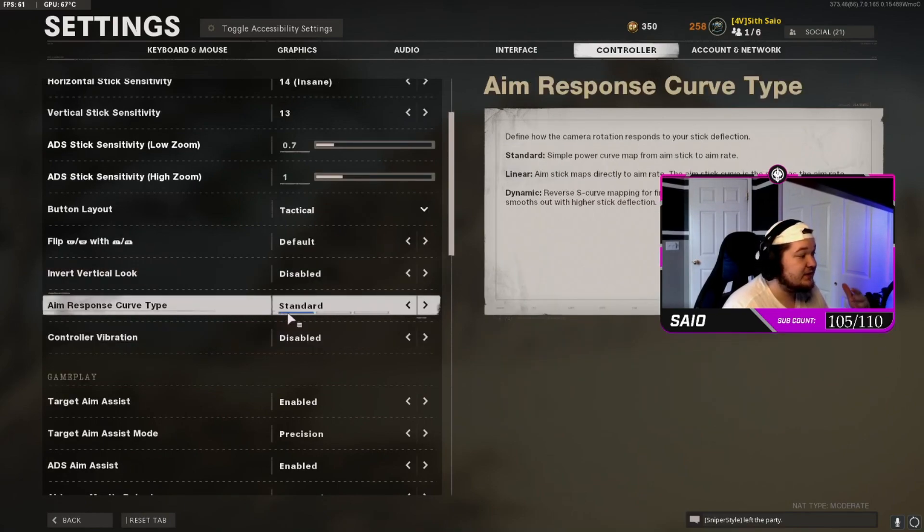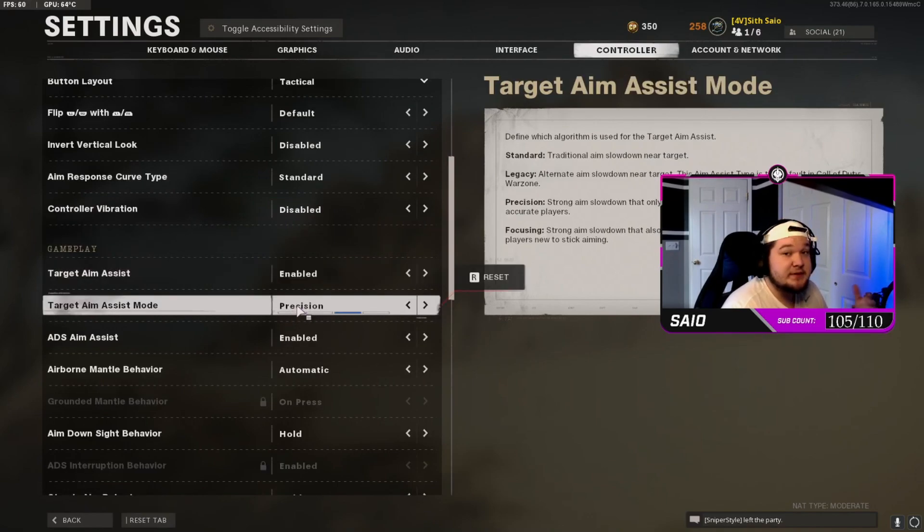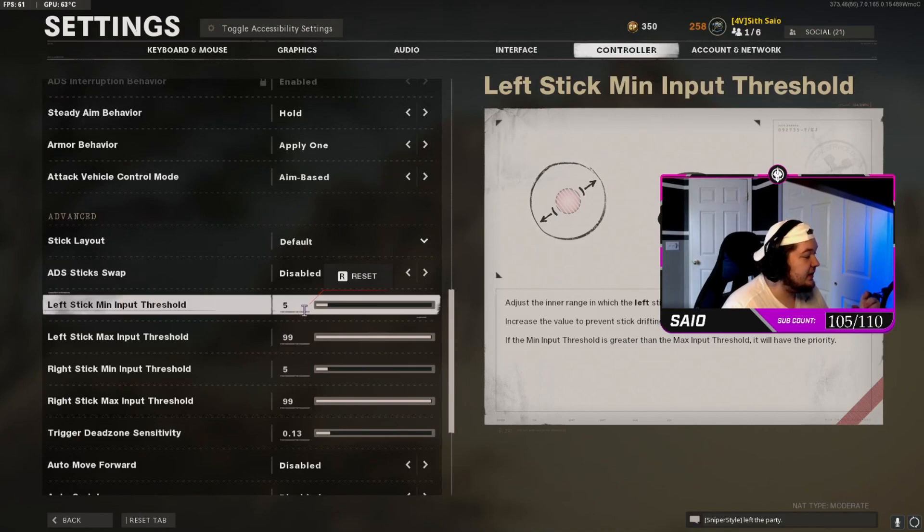My aim response curve type is standard on Cold War — on Modern Warfare I use dynamic, but it's all preference. For aim assist I use precision because it's just broken good in this game. My left and right stick input threshold I run at 5, which makes it easier to look around and really feels natural with your thumb.